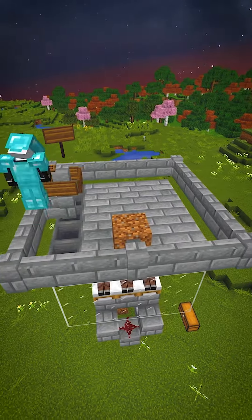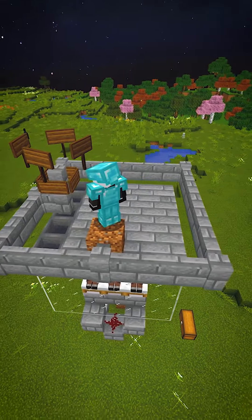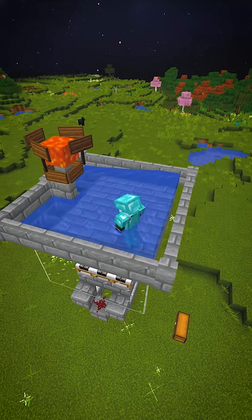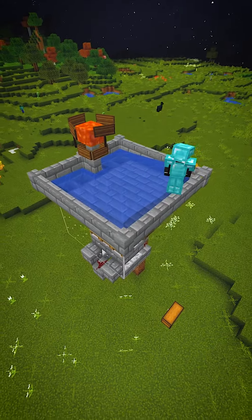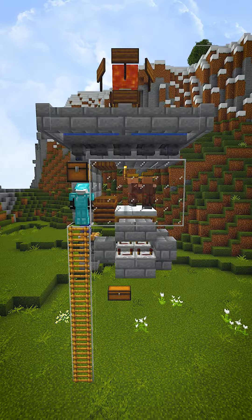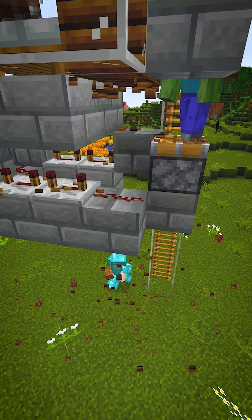Place step signs on top of the signs you already placed and add a warm lava bucket in the middle. Now add 2 water buckets on each corner and make sure to hurt yourself on the way down. Right below the chest you want to place 8 glass and 8 ladders to quickly access the golem's insides.